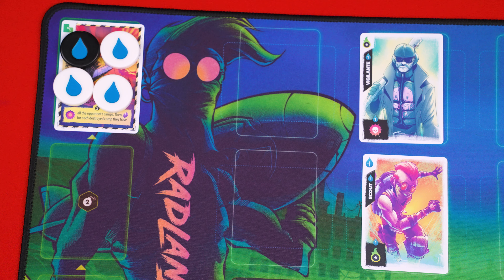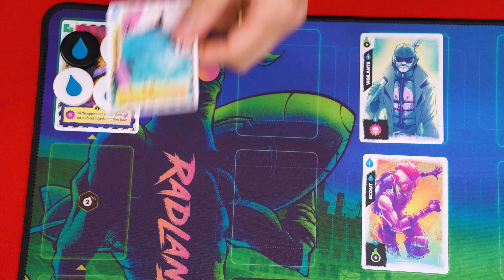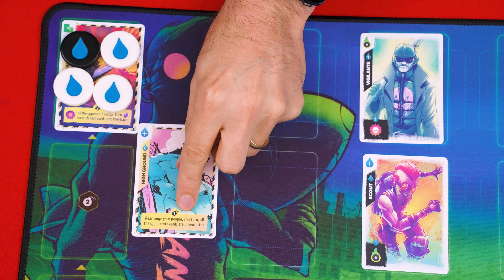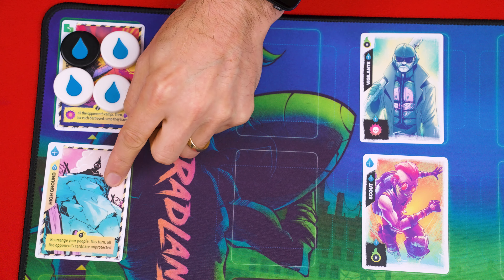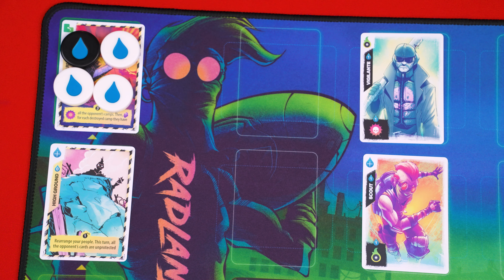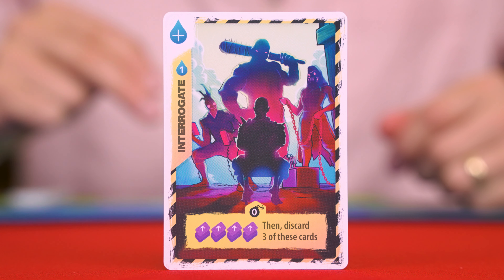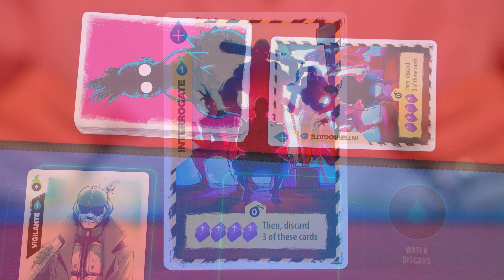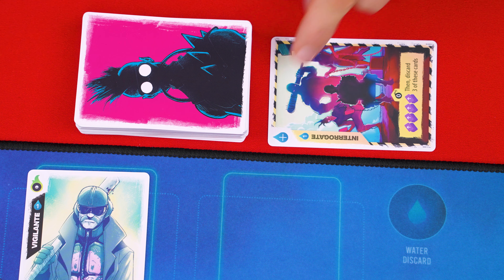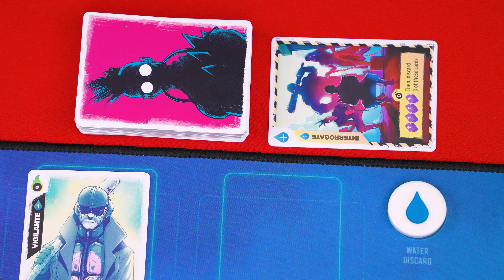Only one event can be in each space. So if we had one in the first spot and then wanted to play another that would normally go into the first spot, we'd have to put it instead in the first available spot behind it. If there were no empty spots behind it, it couldn't be played. If an event has a zero value, it's not placed on your mat — instead, you resolve its effect as soon as it's played and then discard it. Since you can't put its water cost on the card itself, you instead set that water into the discard area.